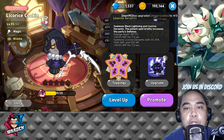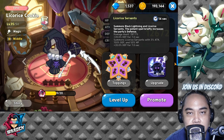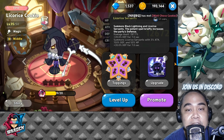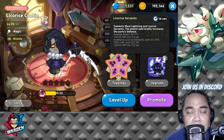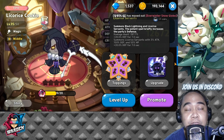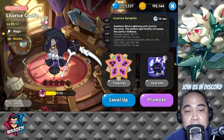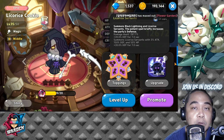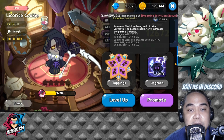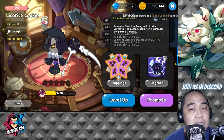Our next cookie is Licorice Cookie. He summons black lightning and Licorice Servants — that's his bread and butter — and he also briefly increases the party's defense. His servants are pretty annoying in a good way, helping your front line and crowding single opponents. His defense increase is very good support, especially in PvP.